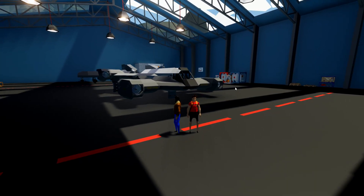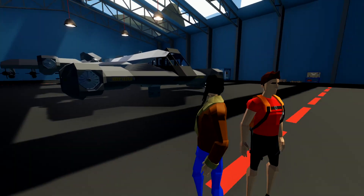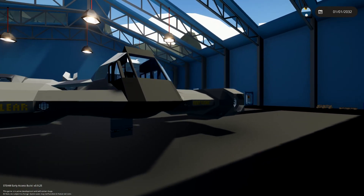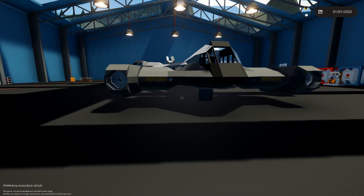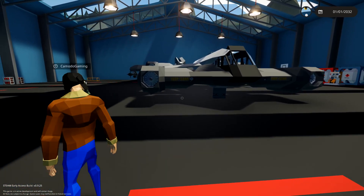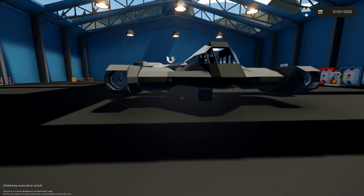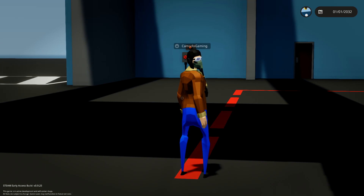Hello YouTube, Komodo Gaming here bringing you guys another episode of Stormworks, and I am here with Frantic. Hi, how are you? Good, how are you? Doing really great. So today we're gonna be checking out — it's called the Enforcer 11, it's a VTOL fighter and it's made by Lorgs and it's absolutely amazing. So do you want to kill each other?